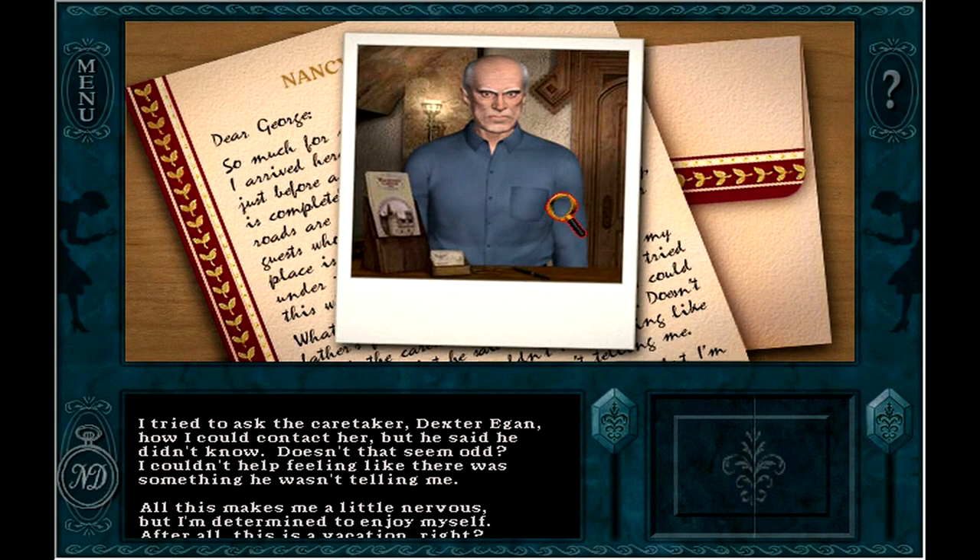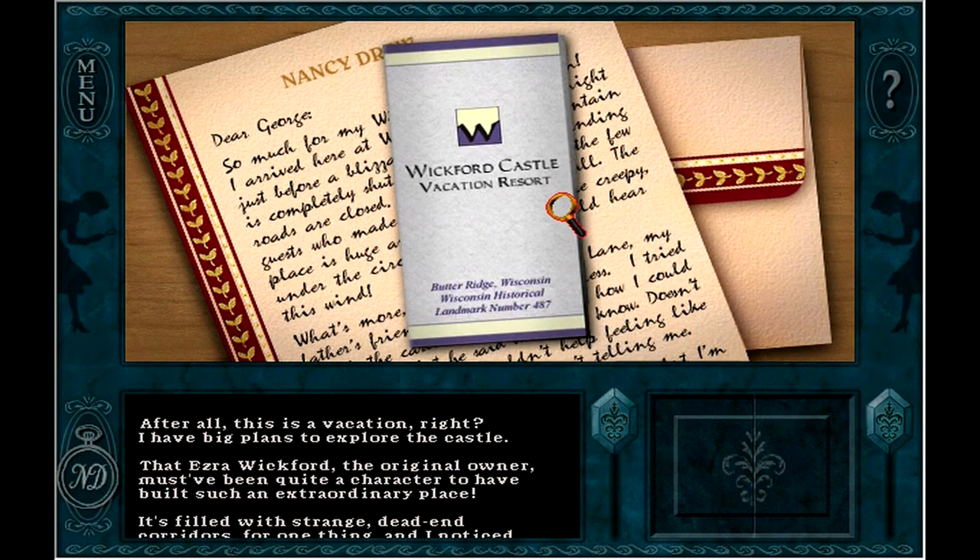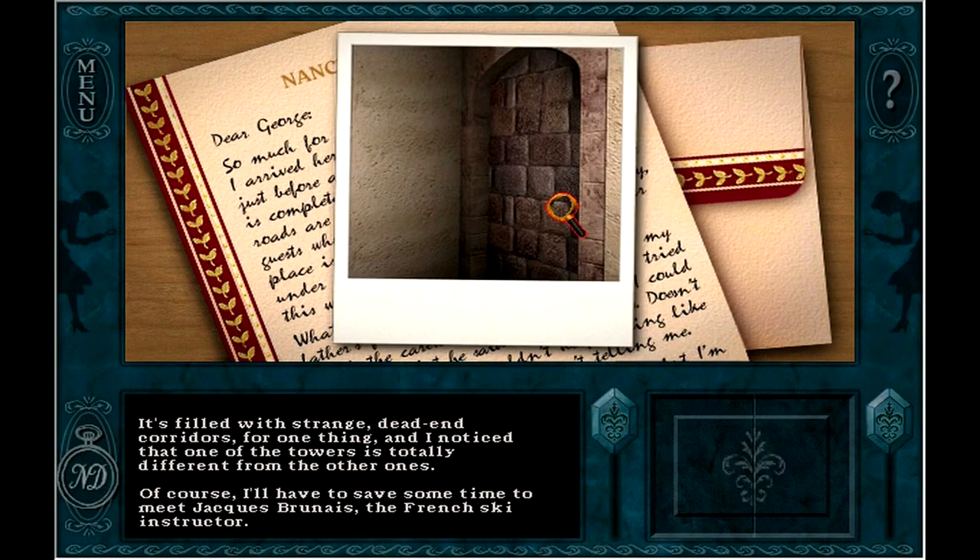Look at those cheekbones. All this makes me a little nervous, but I'm determined to enjoy myself. After all, this is a vacation, right? I have big plans to explore the castle. That Ezra Wickford, the original owner, must have been quite a character to have built such an extraordinary place. The inventor of chocolate milk. Dead-end corridors. And I notice one of the towers is totally different from the other ones.